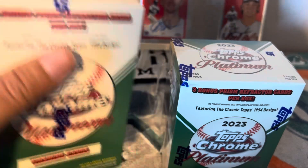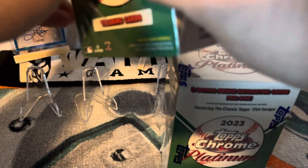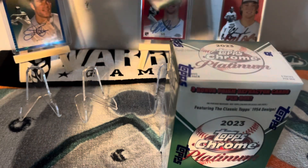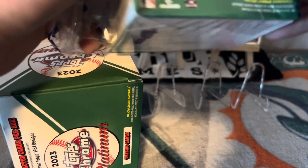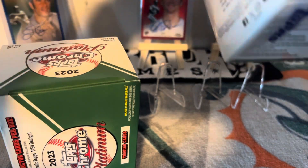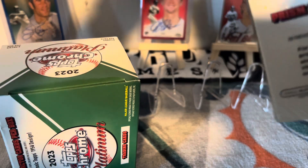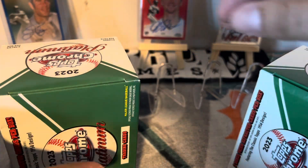Without further ado let's go ahead and open this one up and see what we can pull. Just to let you guys know, if you're going into this thinking you're gonna pull Gunner, Adley, and Carroll like you would with any other product that was pretty simple — even Wendy is easier to get than those guys. This product is just extremely difficult.